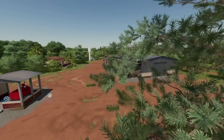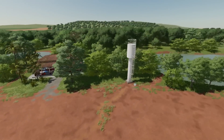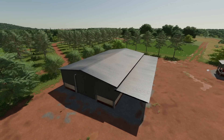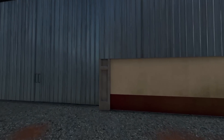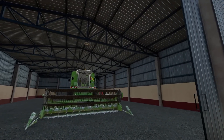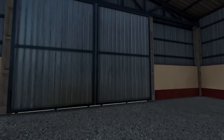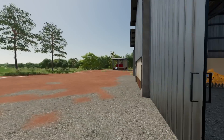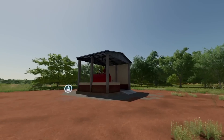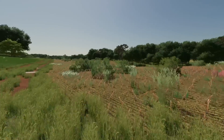Let's pop over to this little farm so you guys can take a look around. This is going to be where you start your journey. We've got a nice house, a nice area for water, and a really cool shed over here. It's all base game equipment — nothing you're not used to — but I do really like the building. There's all kinds of neat stuff around here.